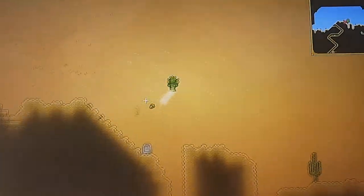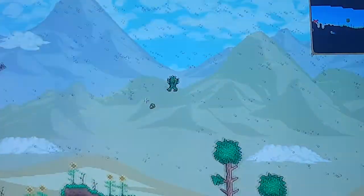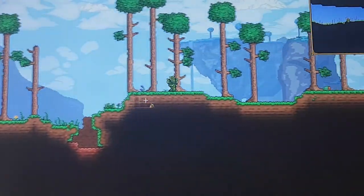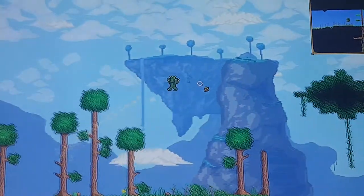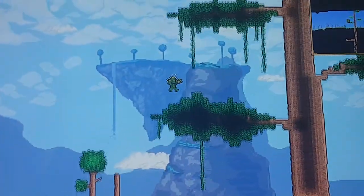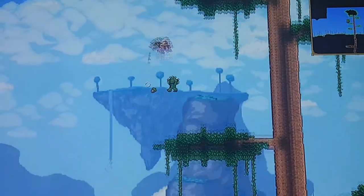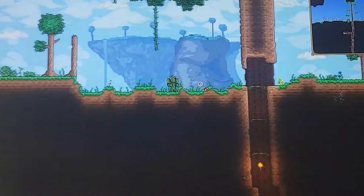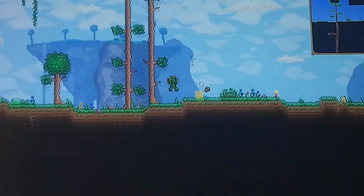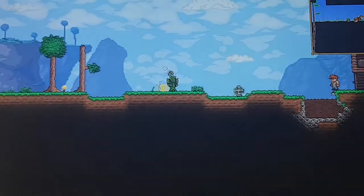When they said 'improved' they weren't kidding. Oh, it's like I can fly — obviously I can't. When they said improved I didn't realize they meant this improved. Did you know if you have a double jump there's a way to negate fall damage? If you jump from a thousand blocks high and right before you hit the ground you use the double jump, it will completely negate the fall damage.